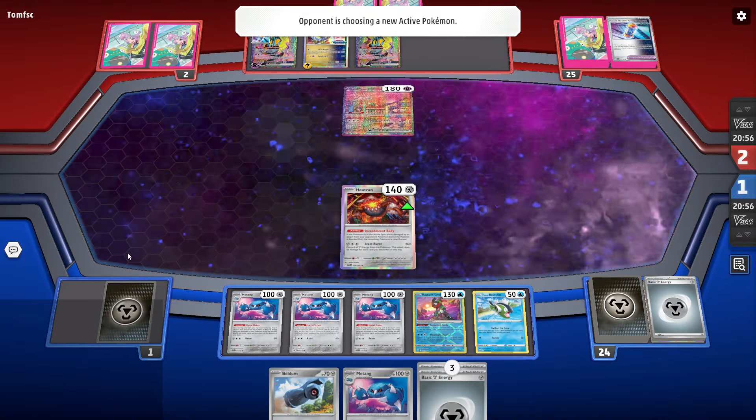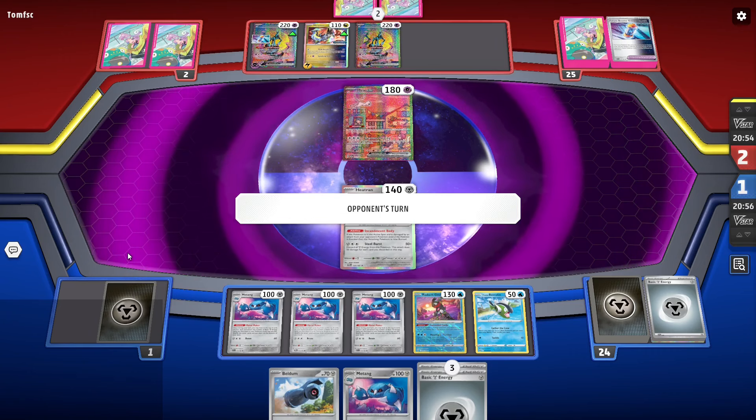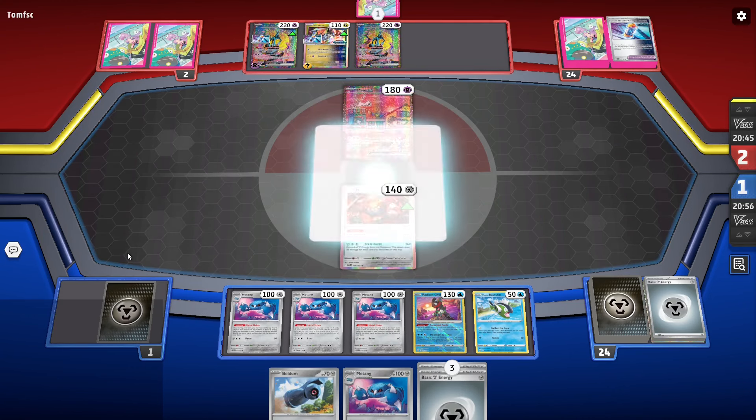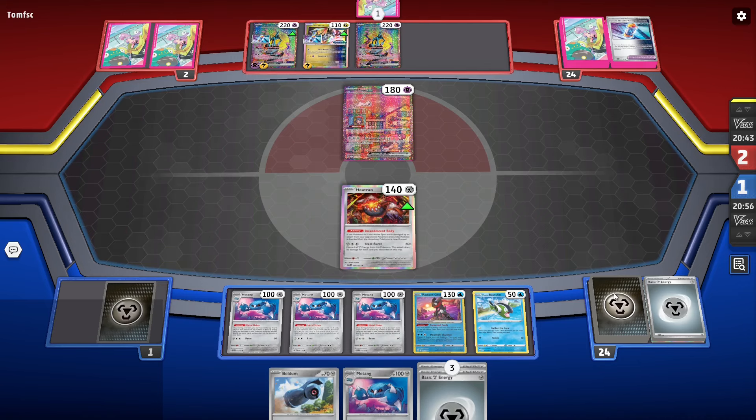You can use Greninja as much as you want. You can use Ultra Ball as much as you want. You can Research as much as you want. And those cards actually help the deck instead of hurting it. If you Research away both of your Super Rods turn one with the Basculegion list, it doesn't really matter.